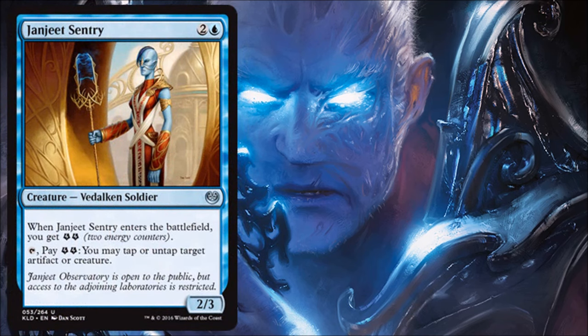Janjeet Sentry is a decent three-drop — a 2/3 body that's fine on its own, plus it gives you two energy. If you don't have anything better to do with the energy, you can pay into it to tap or untap target artifact or creature. It just does a lot and gives versatility — really a decent three-drop for limited.